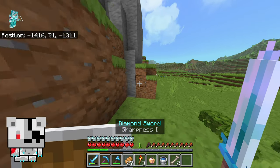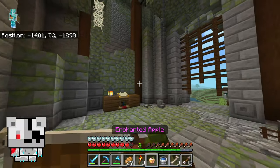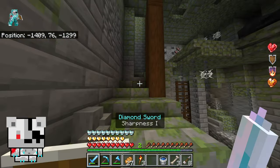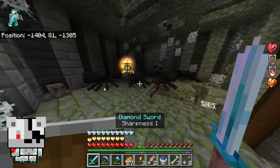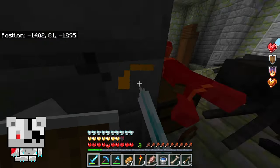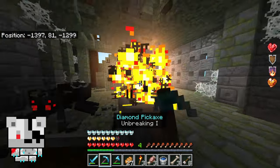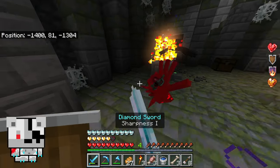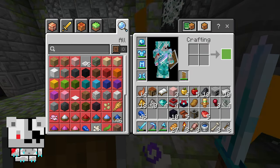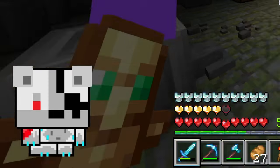Two hours later — let's fight against these pillagers and this tower. Enchanted apple — this is the moment I've been waiting for. The spawner — spiders! Golden horse! I'm dying!